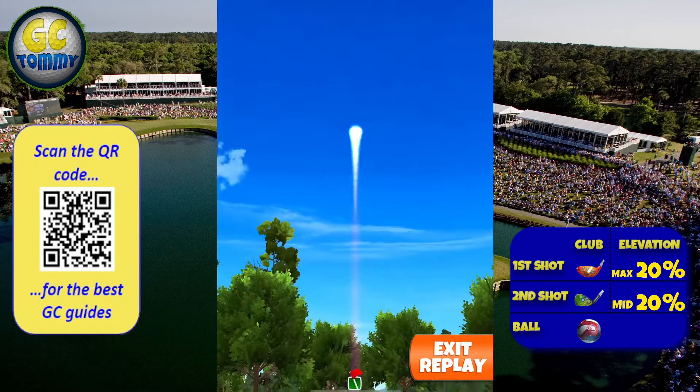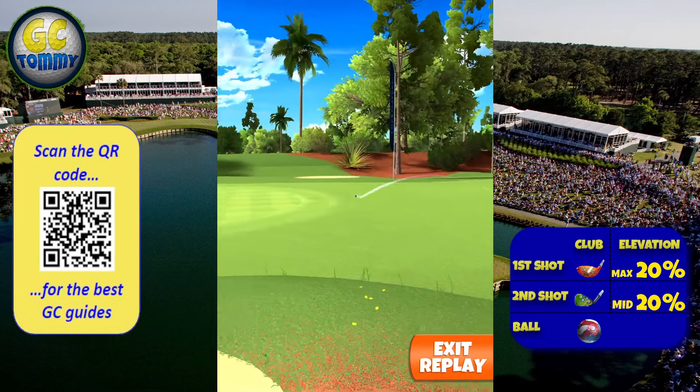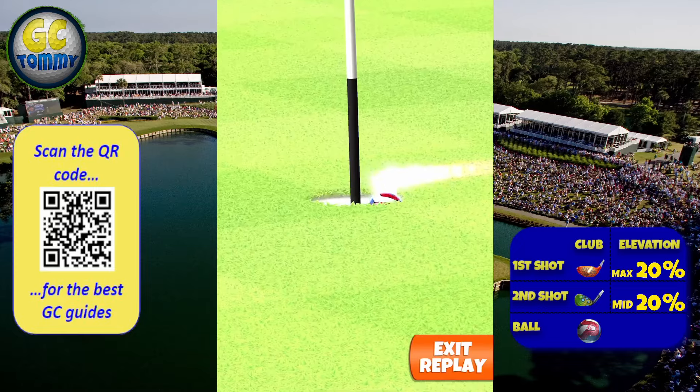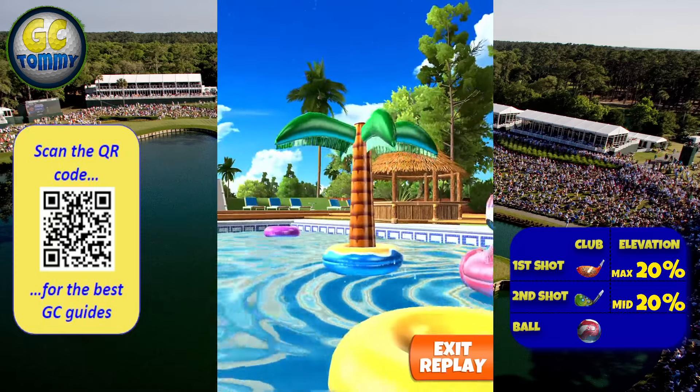We center the ball perfectly and drop it dead center. We need a little luck but there's a good chance to yolo this and get the ball close to the green.